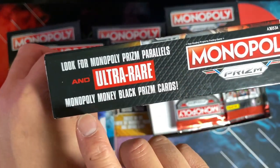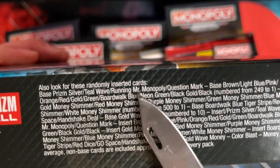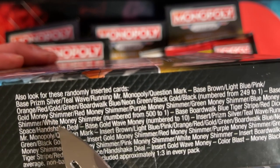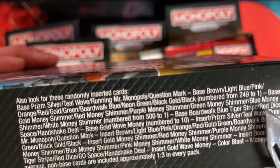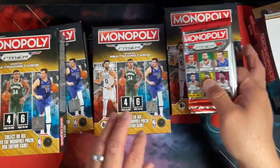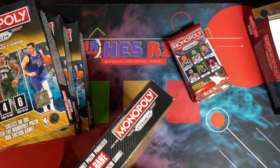You can get ultra rare Monopoly money black prisms out of here and a whole bunch of other things as well. You're looking at anything from base silver, teal, Mr. Monopoly, question mark, brown, down to orange, red, gold, green, boardwalk blue, neon green, black gold, and black. The weird thing is there's a gold shimmer that's numbered to 500 — but in hobby boxes, gold shimmer is to 10 — so very interesting that they decided to do that differently.